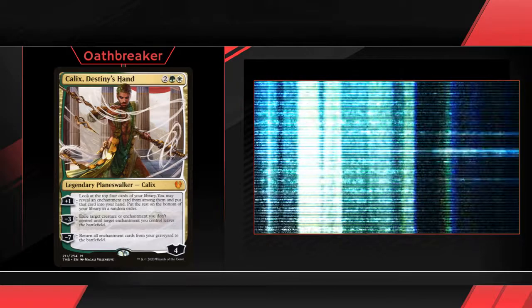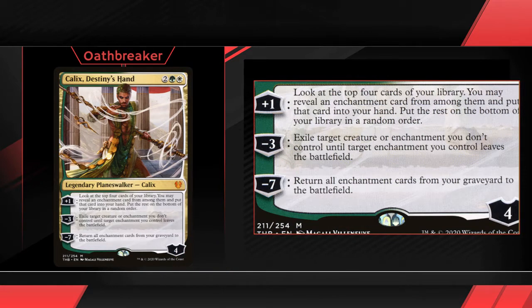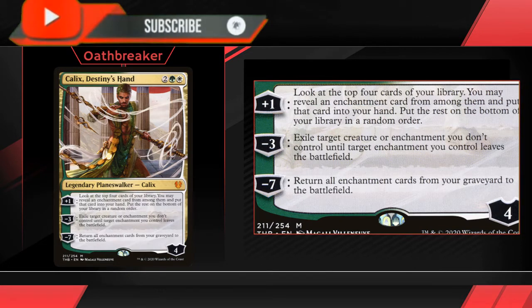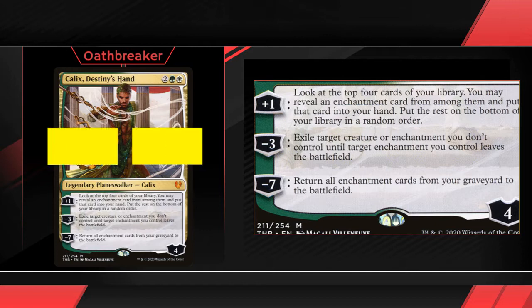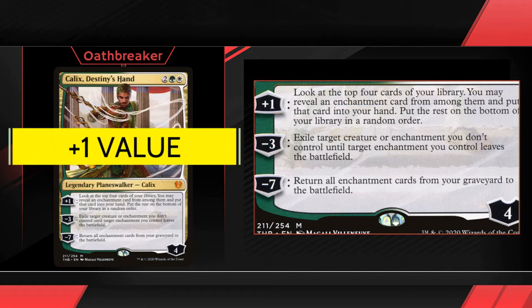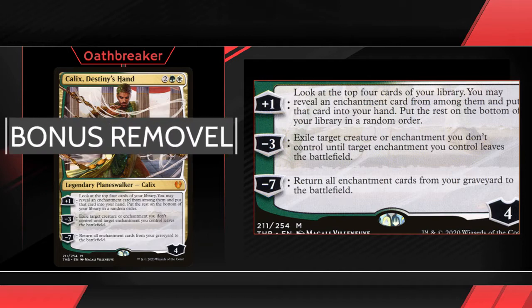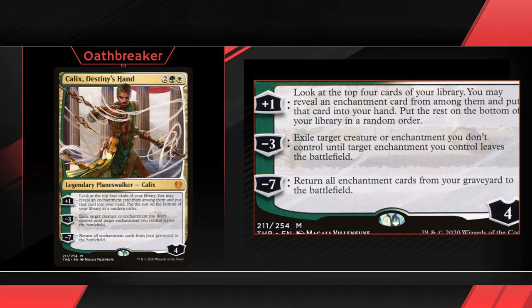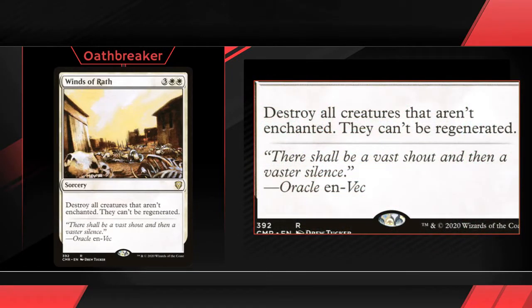Today we're going to be talking about Kallax, an Oathbreaker who used to just be an enchantment creature created by the gods of Theros. Kallax, Destiny's Hand, costs two, a green, and a white, for a four-loyalty Planeswalker. His plus one is to look at the top four cards of your library, and you may reveal an enchantment from among them and put it into your hand, then put the rest back on the bottom in any order. His minus three exiles a target creature or enchantment you don't control under an enchantment you do control until that enchantment leaves the battlefield, essentially turning any enchantment in our deck into an Oblivion Ring. His minus seven returns all enchantment cards from our graveyard to the battlefield. Our signature spell is Winds of Wrath, a board wipe that destroys all creatures that aren't enchanted and they can't be regenerated.